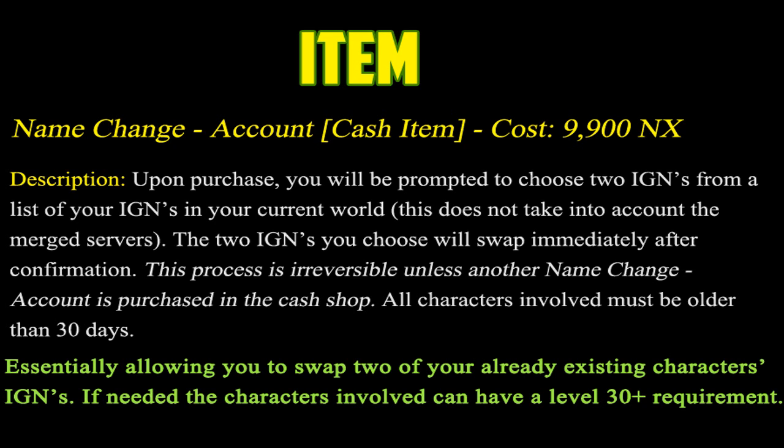Essentially this allows you to swap two of your already existing characters' IGNs. A note to Nexon: if needed, the characters involved can have a level 30-plus requirement — just like the 30-day age rule. This feels like something they'd throw in to stop people from just creating a new character for the IGN and swapping it, which would basically be a free name change. Since you already own those IGNs, it makes sense you should be able to swap them.